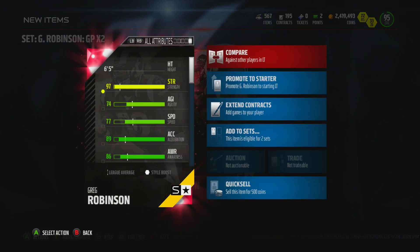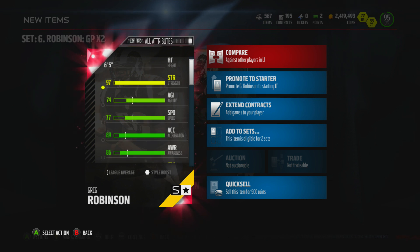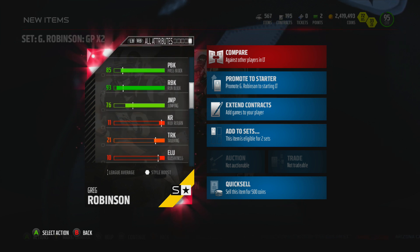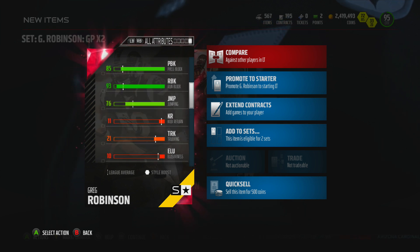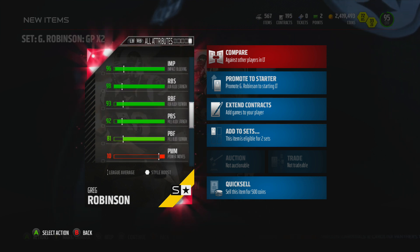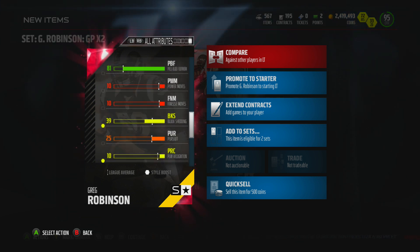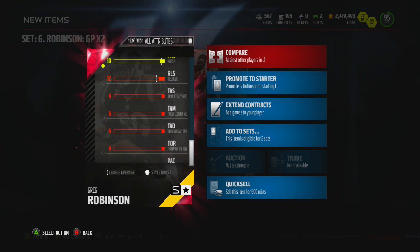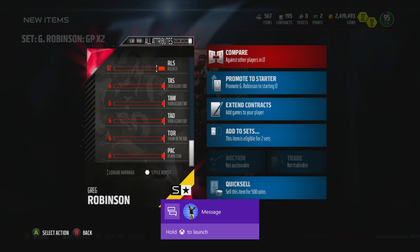We're gonna go ahead and take a look at some of his stats: 97 strength, 77 speed — not too bad — 89 acceleration, 86 awareness, wish that was a little higher. 85 pass block, that's not too great either. 93 run block, 76 jump, 96 impact blocking, 98 run block strength, 93 run block footwork, 92 pass block strength, 81 pass block footwork. This is your typical downhill runner kind of left tackle.